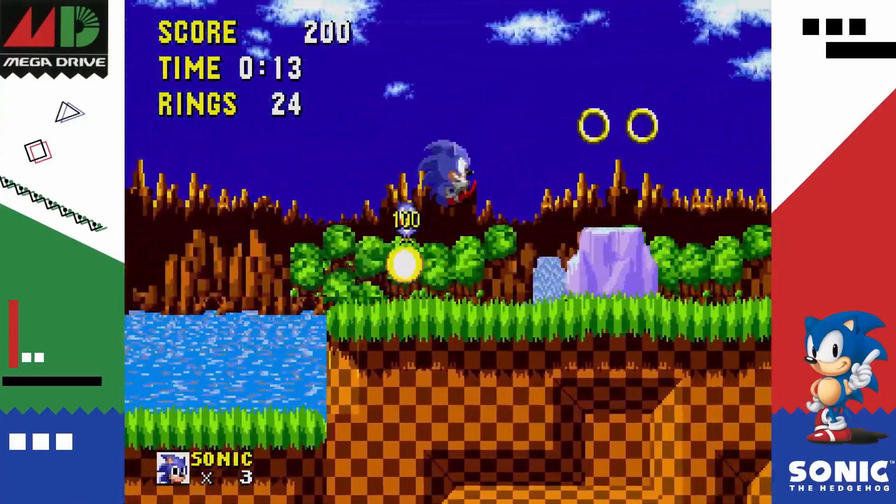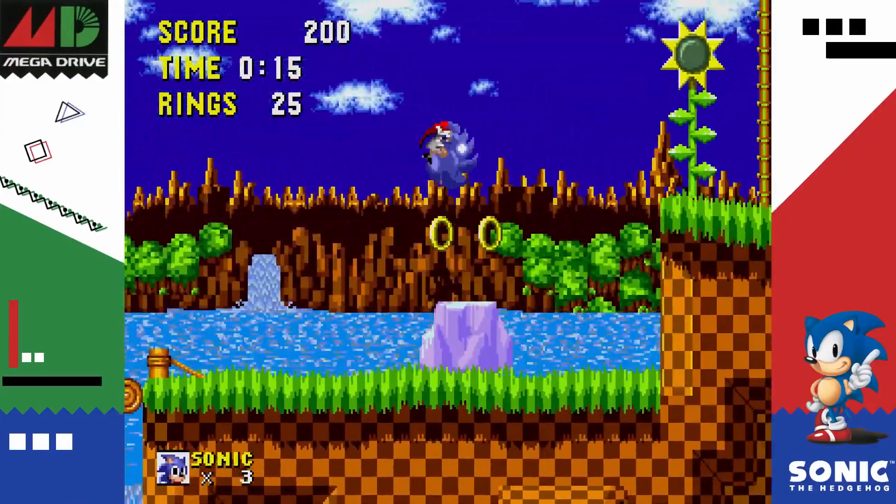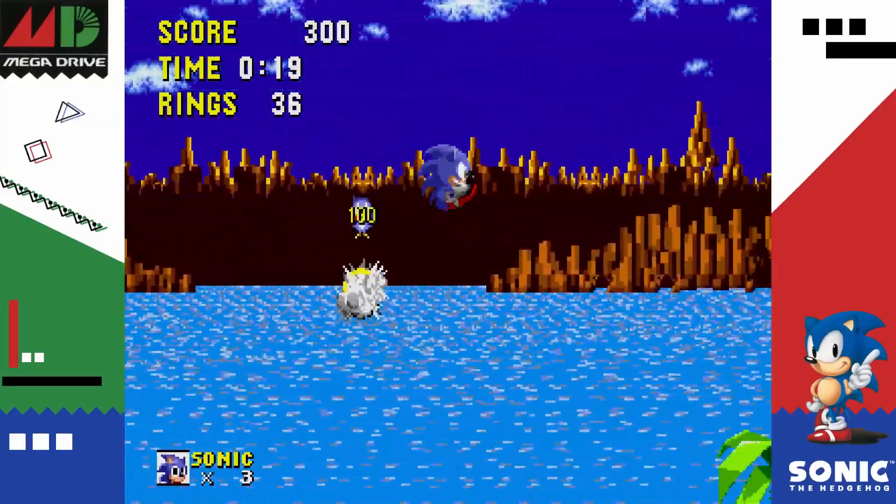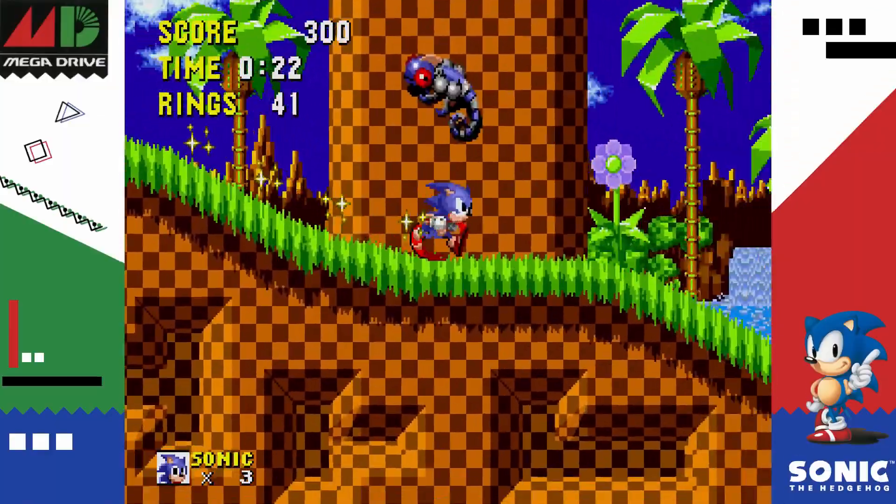Green Hill Zone is a prime example for showing off how fast and free this game can feel. The level is well designed and the colors are beautifully vibrant, with an amazing level theme to boot. Green Hill Zone is great.